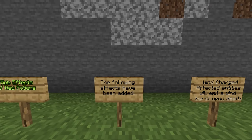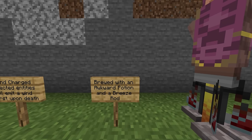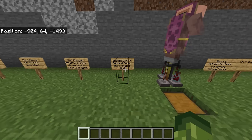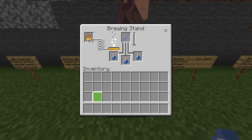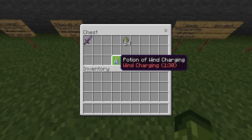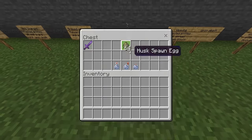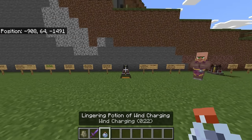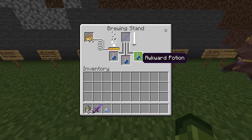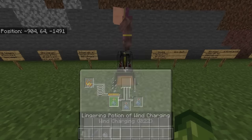We have new mob effects and new potions. The following effects have been added. Wind charged: affected entities will emit a wind burst upon death, brewed with an awkward potion and a breeze rod — it's classed as a negative effect, but is actually quite positive. Weaving: affected entities will spread cobweb blocks upon death — technically this means we now have a cobweb farm. Non-player entities with this effect can walk through cobwebs at normal speed. Brewed with an awkward potion and a cobweb block.